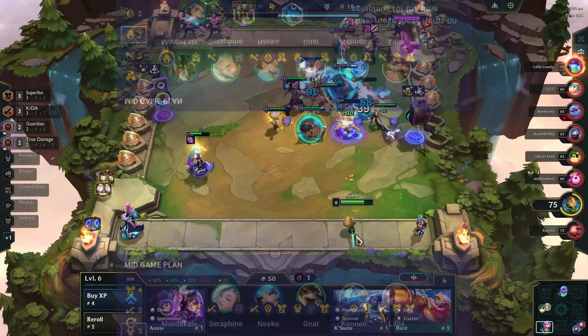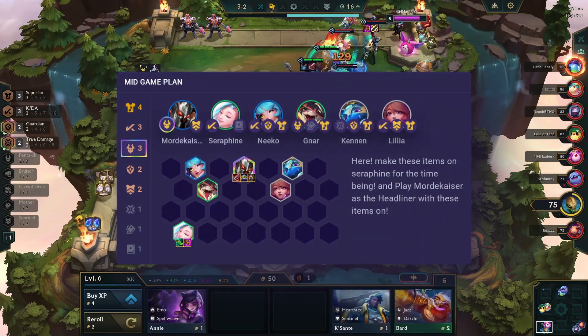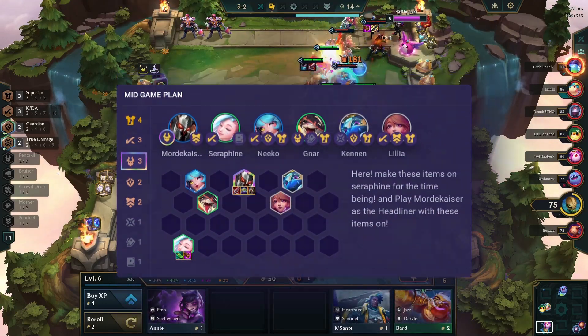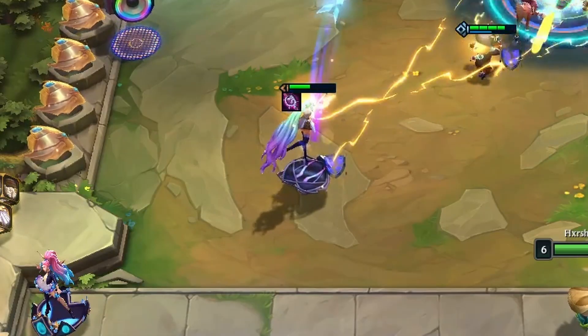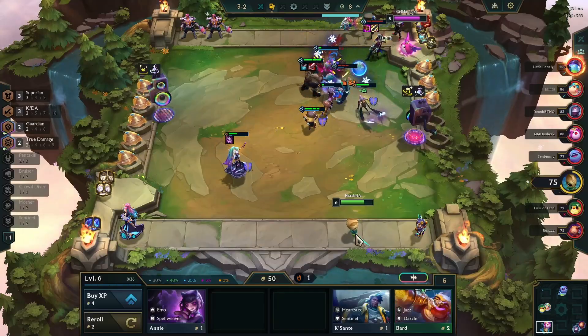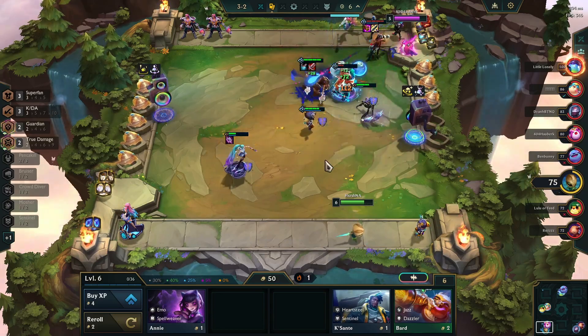In the mid-game you have to play around KDA champions as well, as it is very crucial, so you will be playing Seraphine and Nico. Use Seraphine as the item holder for Karthus, so in the late game once we get our champions we can transition smoothly.